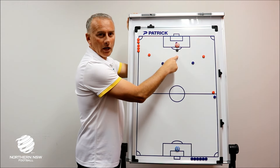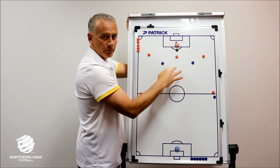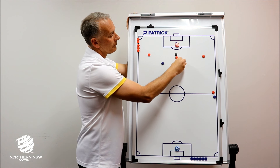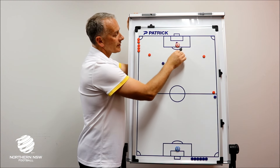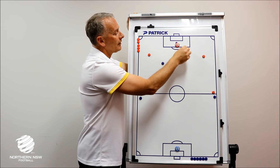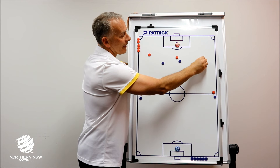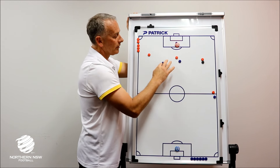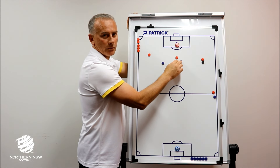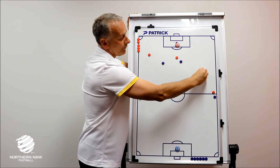We then have an overload at the back with a 3v2, and if one of the strikers looks to press, we utilize our keeper — and that's why we ensure our keepers are very good with their feet. He looks to play the free stopper, who again looks to get level and outside the nearest defender — in this situation the nine — who would then look to drive in with the ball.